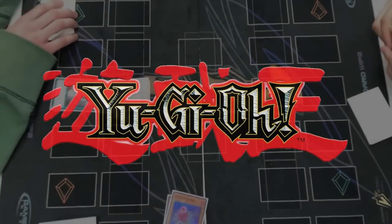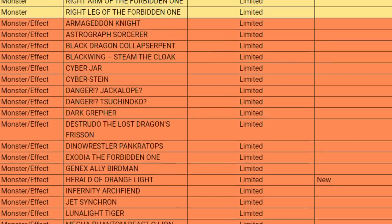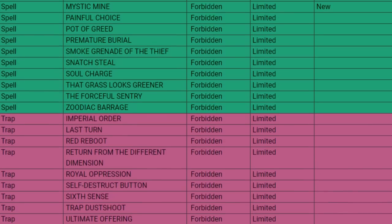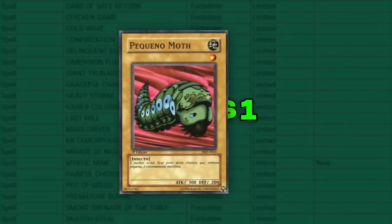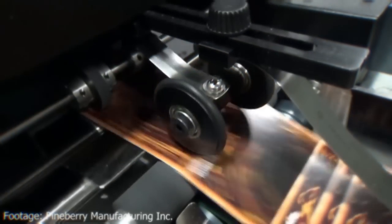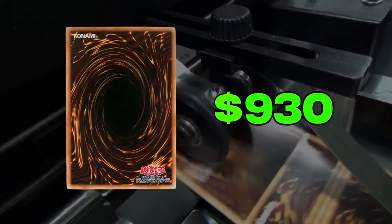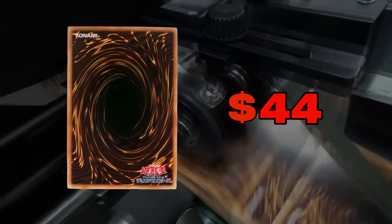Yu-Gi-Oh! is a very popular TCG known for its complicated gameplay. Konami is constantly updating the meta through banlists and by adding new cards to the card pool. Oftentimes, the newest meta cards are so strong that their prices become too expensive for the average player. Konami's solution to this problem is simple: reprint these expensive cards. With more on the market, the average player can afford them much more easily.